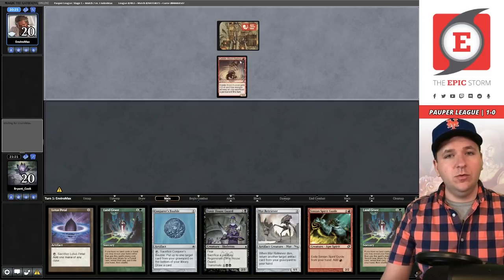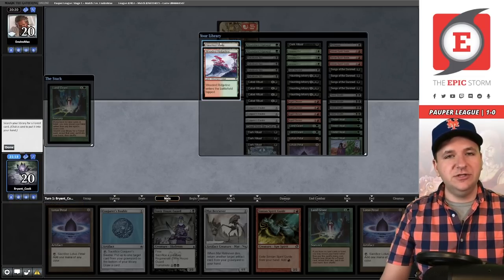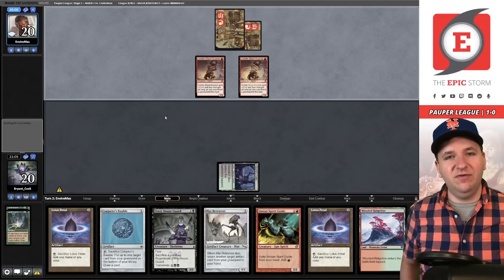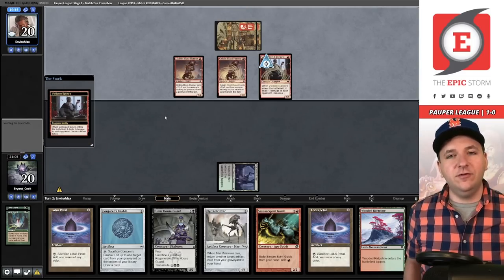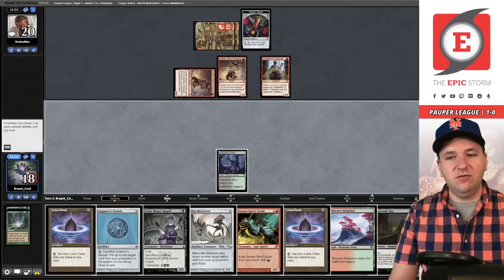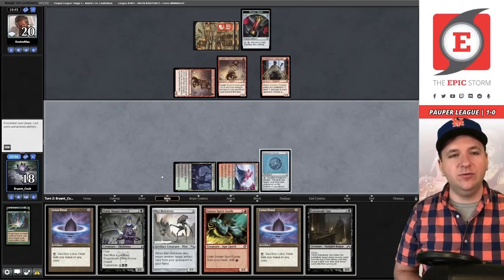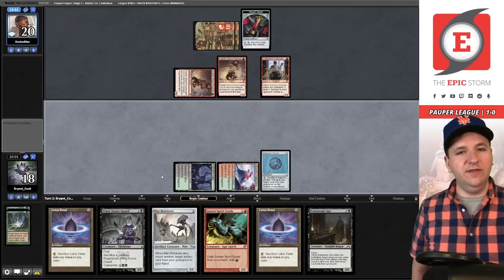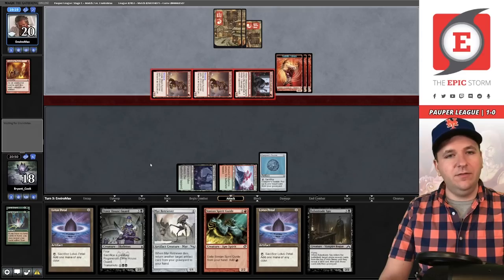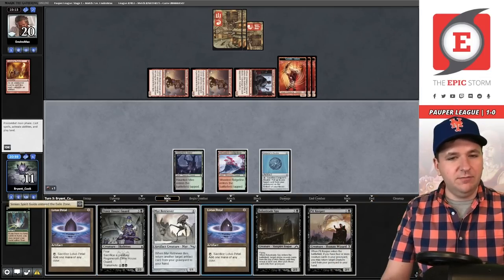We get to thin lands out of the deck — no Spy, but Dimir Houseguard transmutes for Spy. Turn one Goblin Blast Runner. Land Grant to grab Haunted Mire, play the Mire, Land Grant for the Ridgeline. Opponent plays a second Goblin Blast Runner. An Epicure — next turn they can sacrifice the blood token and attack for six or seven. We ripped Spy — wow. Assuming our opponent doesn't interact, I have a turn-three win. They play Adult Gold Rebirth, sacrifice the blood token, attack for seven, I fall to 11.